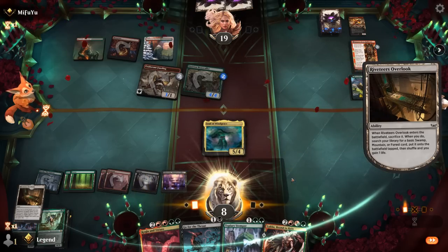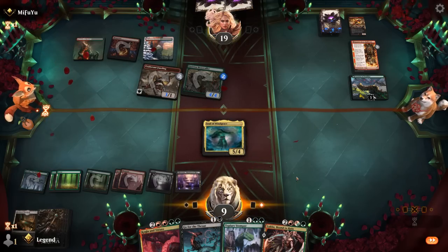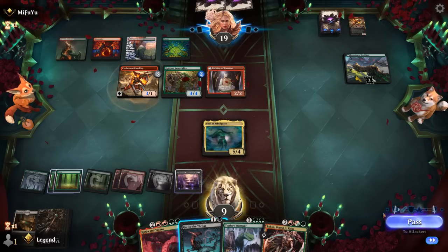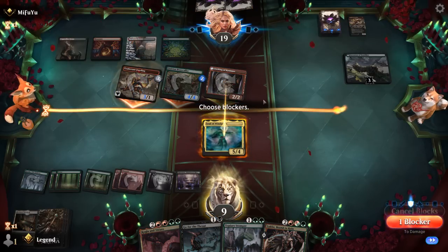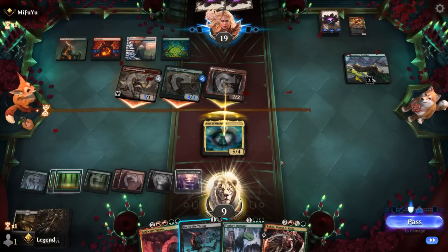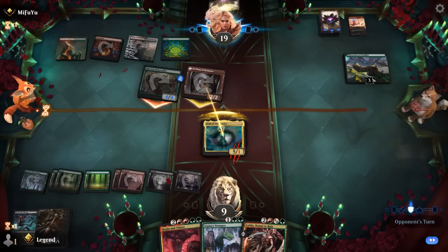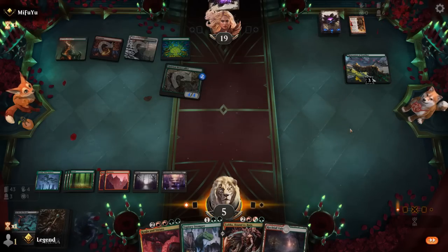If we can trade for Beastcaller and kill Fuseling, they don't have a place to put the counters. Opponent attacks — maybe we just block the Etching. The plan is to take out Fuseling with Go for the Throat, take four, and then next turn Kogla fights Beastcaller. Don't want to move in the counters from Beastcaller. Our opponent will need a Lightning Strike to finish off Soul of Windgrace. Kogla last turn could have worked out poorly if they had the Lightning Strike in hand already, but now I feel pretty confident.